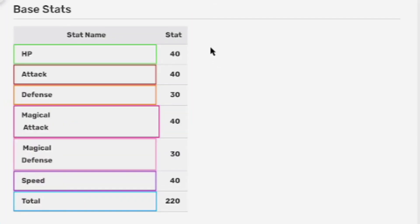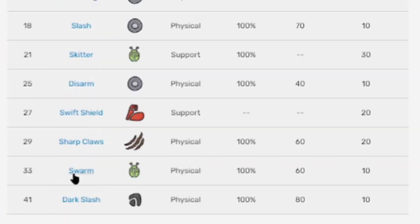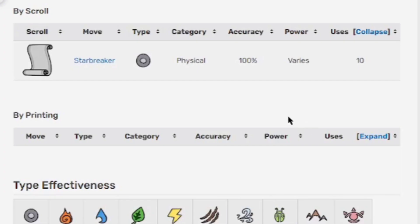Base stats: HP 40, attack 40, defense 30, magical attack 40, magical defense 30, speed 40, and a total of 220. Take a screenshot now if you want this info. Here's the rest of the moves — take a screenshot now if you want to know the move list.